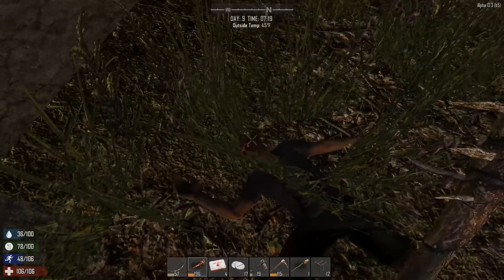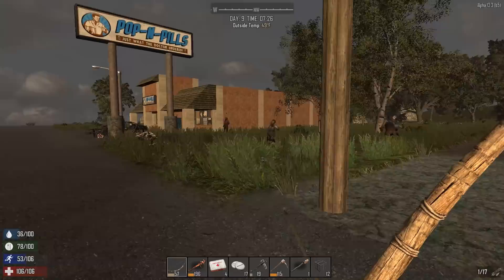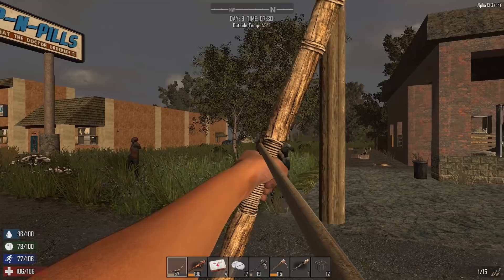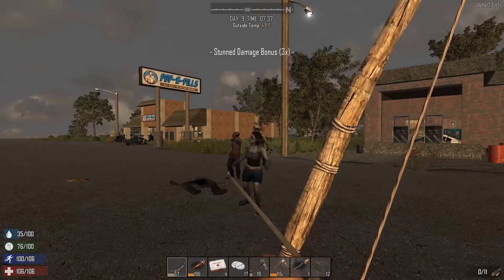By the way, your melee damage is based on your stamina - at least in some ways. So if you have to fight a zombie and you don't have any stamina, just go ahead and use your bow. You always want to hit the ones on the ground because you get triple damage.